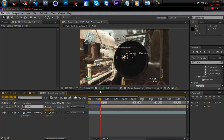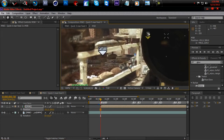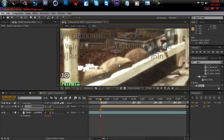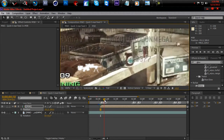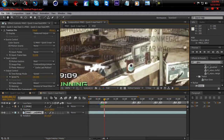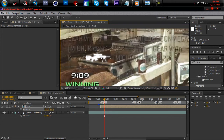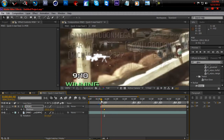Hit P for position and line it up to where the kill feed pops up once you get the kill. What I do is go to where the kill feed stops moving, and then line it up there. Then hit P for position and take it back to the marker where the kill feed starts fading in.